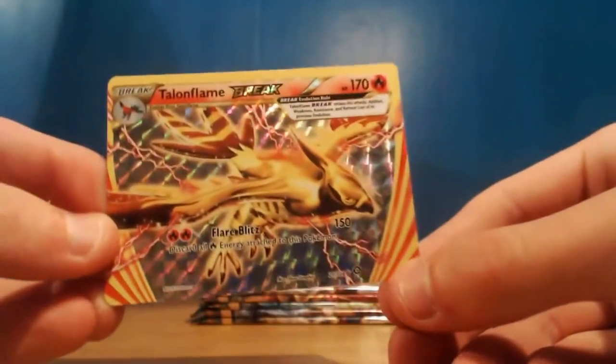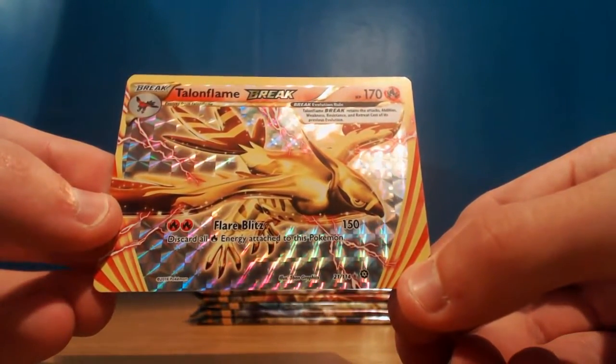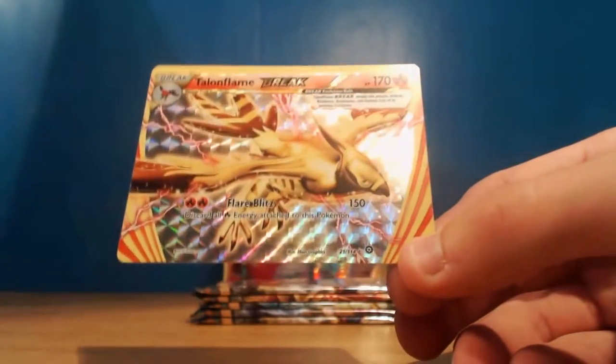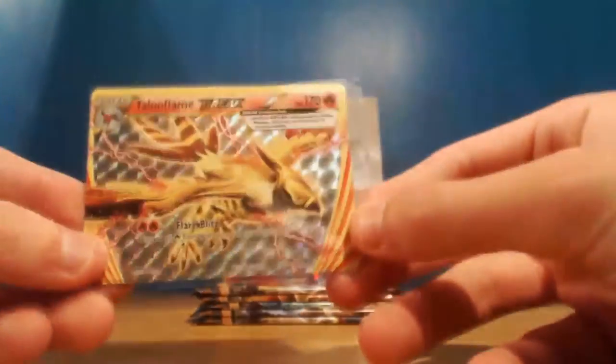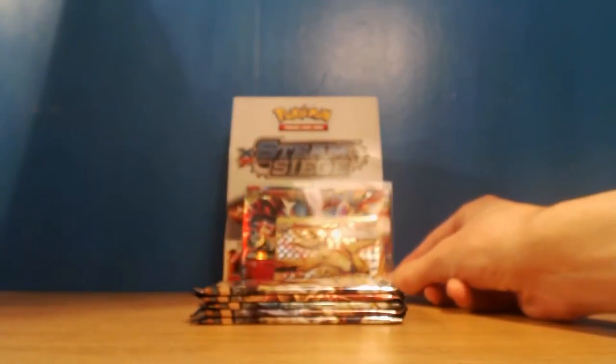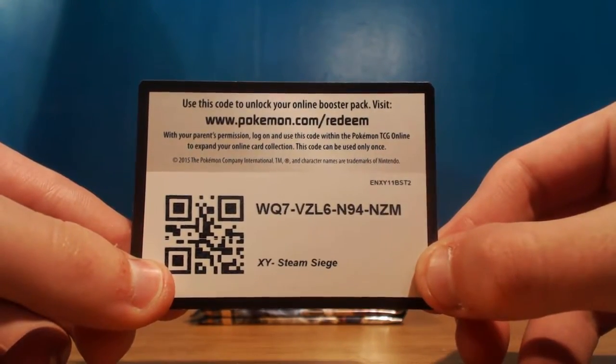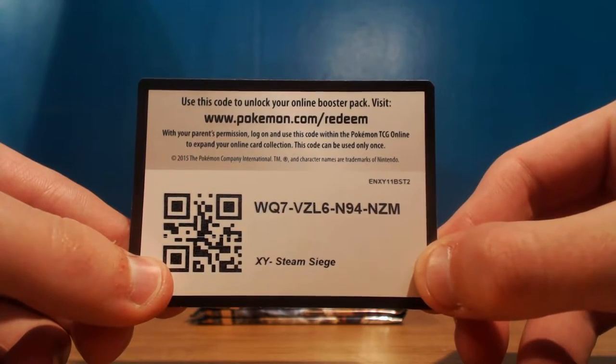Talonflame Break - 170 HP with Flare Blitz doing 150. Discard all the energies attached to this Pokemon. Let me sleeve this bad boy up. That is pretty awesome - so we've got the Talonflame Break, that's pretty damn awesome. Of course, here you go - that is the TCGO code, if you want to go and redeem it, go and redeem it right now. And it's gone.